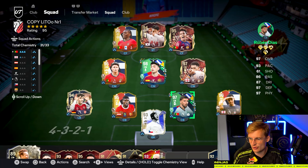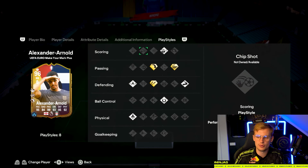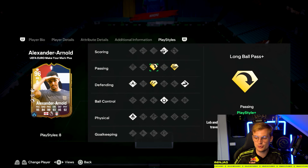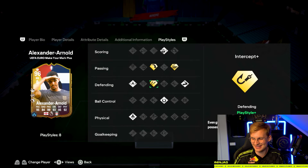Tip number two will also be something we do before jumping into the game to maximize our chances of winning: build your team depending on play styles. For example, as a right back, you most likely want someone really quick, but if you look at Trent Alexander-Arnold's play styles, he has long goal plus, the whip play style for crosses, and intercept plus — which gives greater reach and improved chances of retaining possession during interceptions. Always try to build your team around play styles because in this year's game, play styles are super, super overpowered. Use them to your advantage.